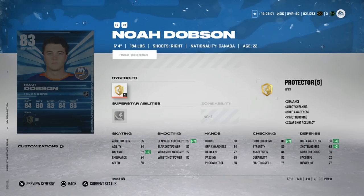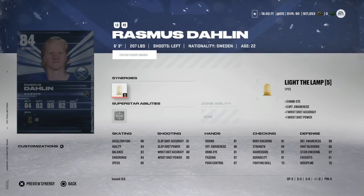Noah Dobson from the New York Islanders is 6'4" 195 — great size for a defenseman. He's already 83 overall with three goals in 11 games. His career high is 13 goals, which was last year; prior to that he had four combined in his first two seasons. With five more goals he's at 90 speed and acceleration, but that's tough to wager. He's already got great size and defensive awareness with Protector activated. If you had him in a choice pack, this is a pretty safe hold.